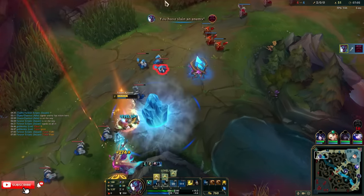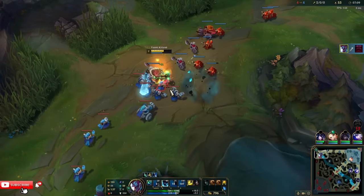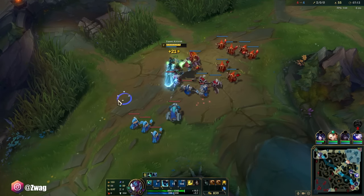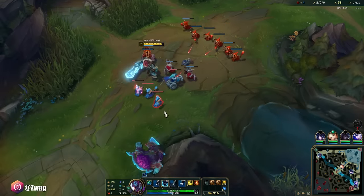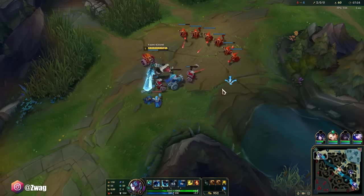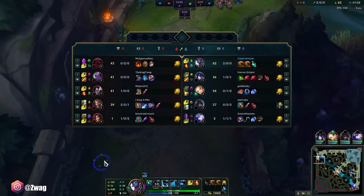I just out-heal his damage, but I also steal all his armor and magic resistance. Ornn gets a lot of resistances, so Trundle might actually be really good into him. And it's only going to cost around 4,000 gold for all of them, so I'll be able to get the Blade not too late in the game.